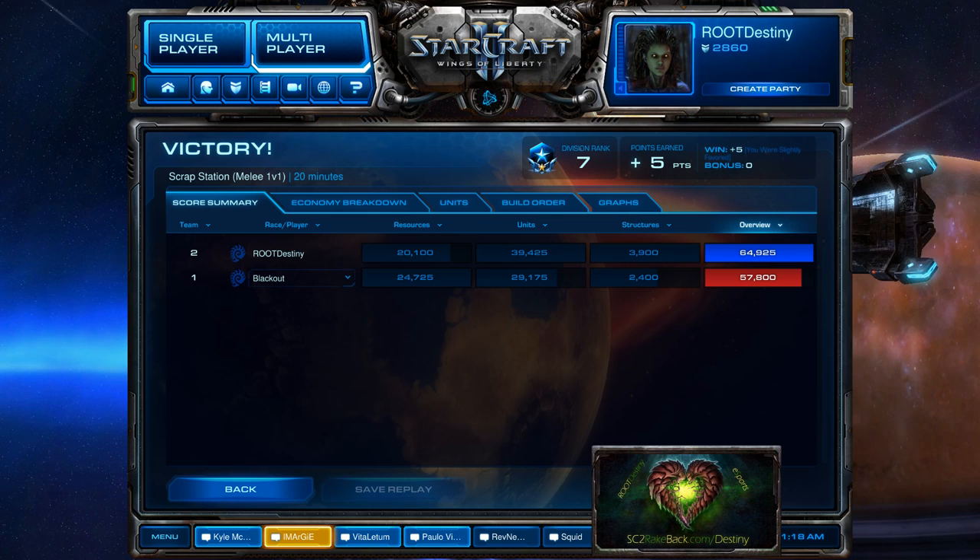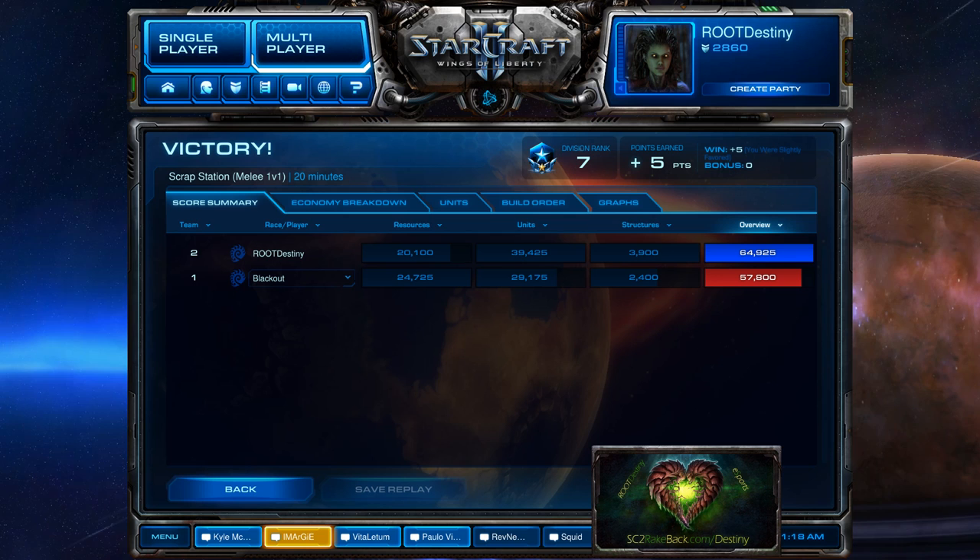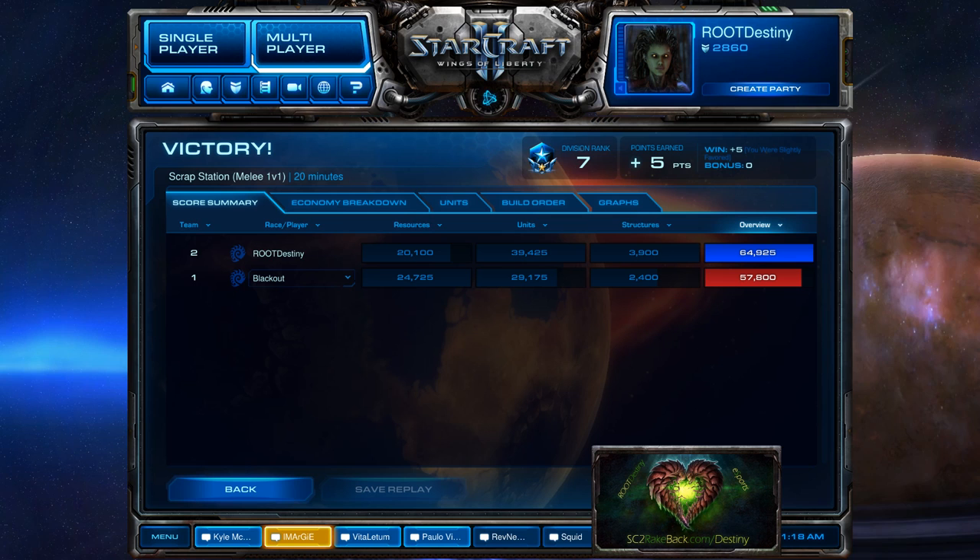If I get four infestors instead, I spawn with a net 200 energy — 50 per infestor. By the time the first attack comes to my base, I have at most eight fungal growths instead of just six. So if I make four infestors, I spawn with net 200 energy and I'll have eight fungal growths when that first attack hits.